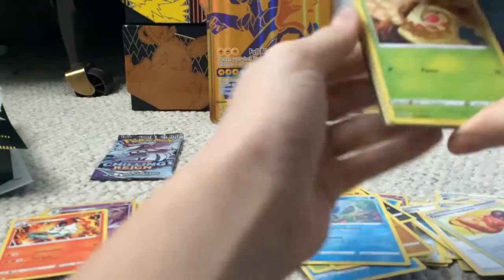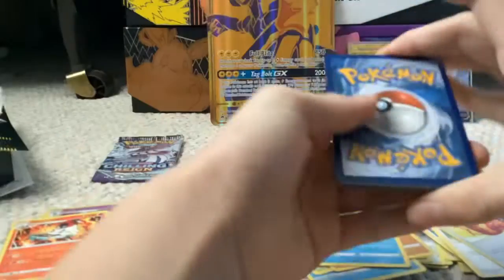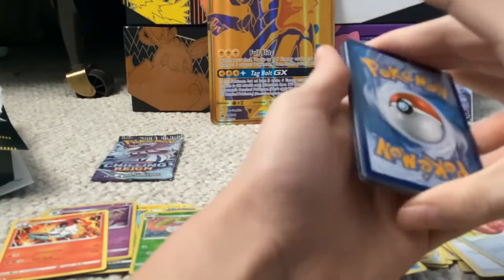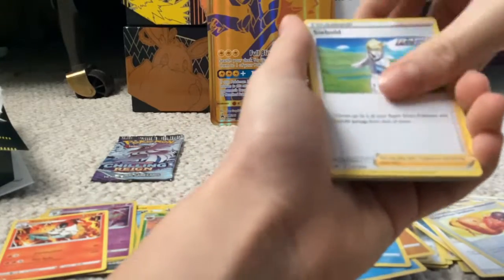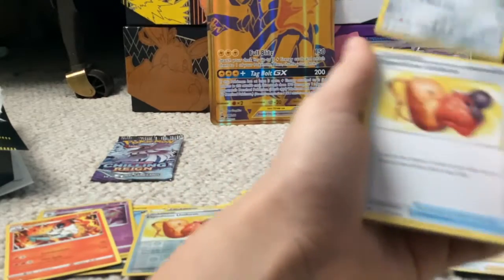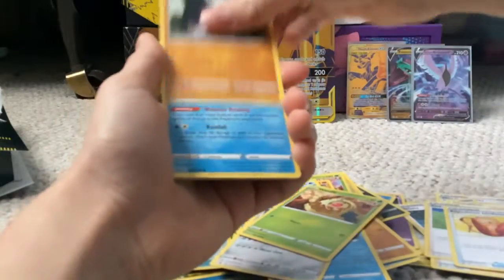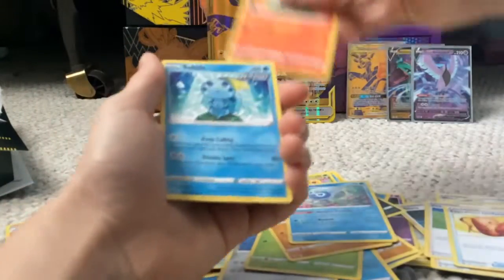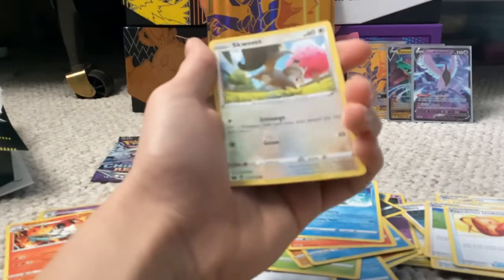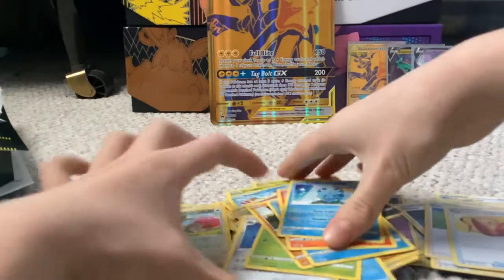We have another Chilling Reign. Four cards from the back. Psychic Energy. Seabold. Leron. Weedle. Galarian Farfetch'd. Castform. Larvesta. Sobble. Squawkabilly Reverse Holo. And behind that we have a Scolipede Non-Holo Rare.